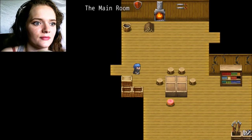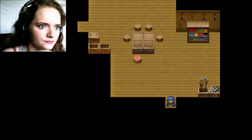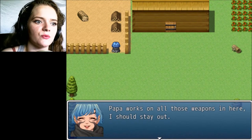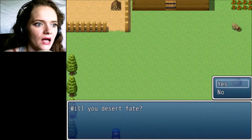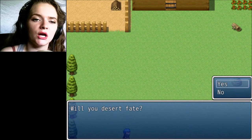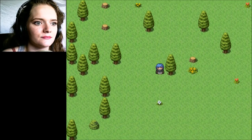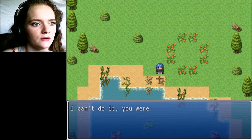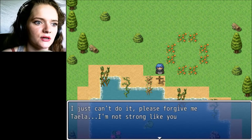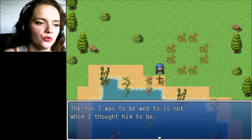Perhaps I should take one of these weapons, but I can't. Let's see if I can do anything — Papa works on all those weapons in here; I should stay out. Would you desert fate? Such a pity. You know what? I will — I'm out of here. Magical forest. I'm out of here. I can't do it. You were wrong. You promised and you lied. I just can't do it. Please forgive me, Tayla. I'm not strong like you. The man I was to be wed to is not whom I thought him to be.